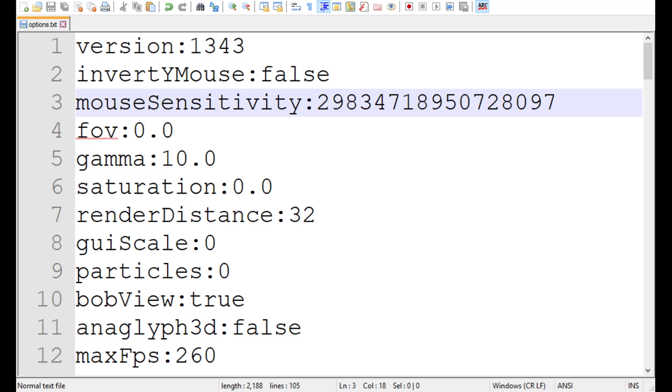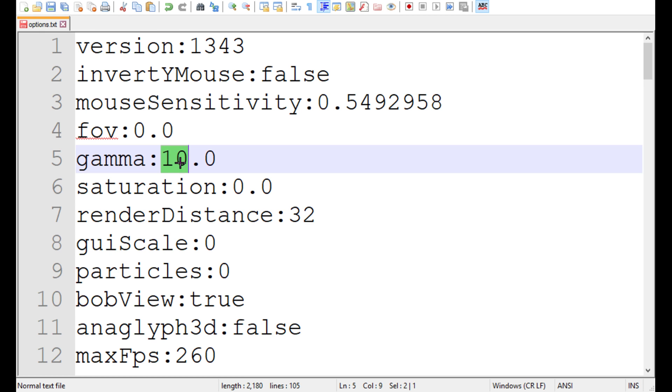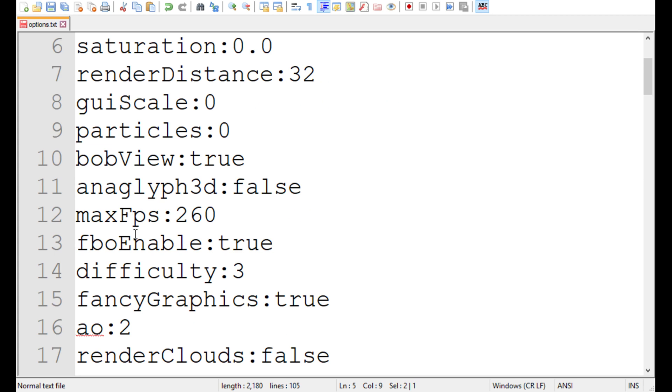Let's quit the game and put this back to where we want. My gamma is at 10 by default. Let's try changing the render distance — this is probably going to kill my computer, but who cares? Okay, let's try making a new world or something. Oh gosh, I accidentally closed it. One sec — Notepad++. Okay, we got it back.